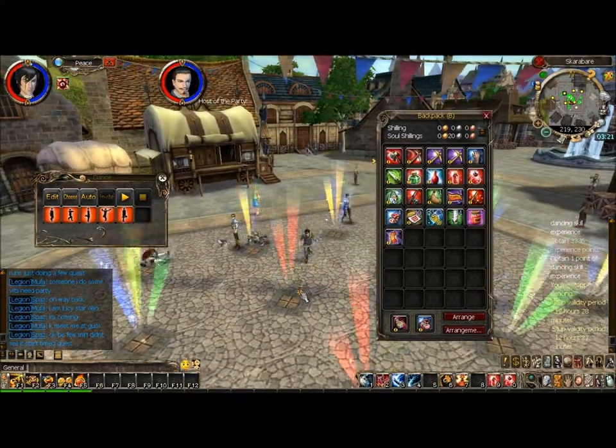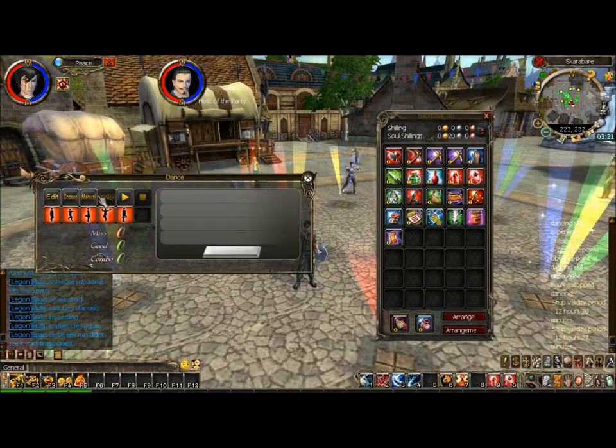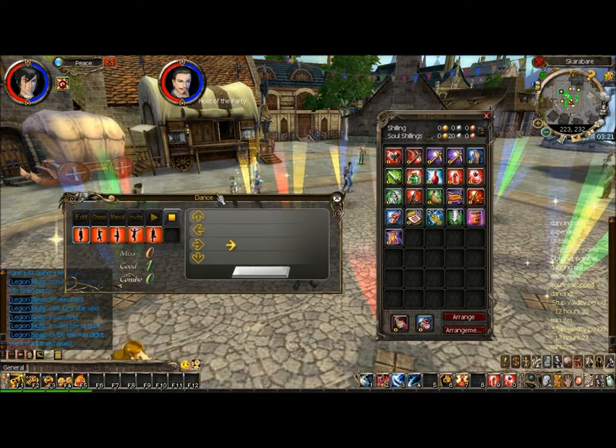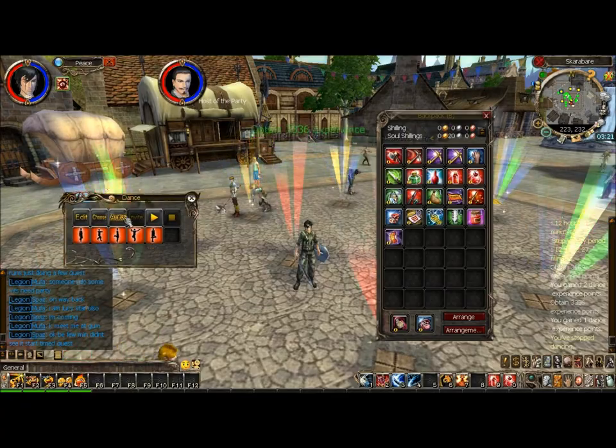Okay, here we go. You can do all auto or manual — this is manual. You press the arrows and also the space bar as well. It doesn't really flash or anything, you just need to look out for it. If you just want to leave it, you can do auto and just watch your character dance.